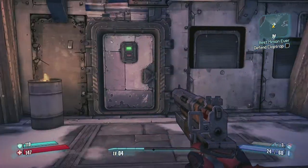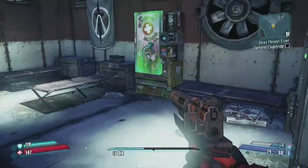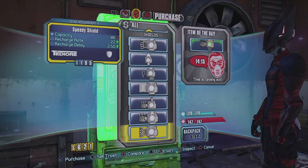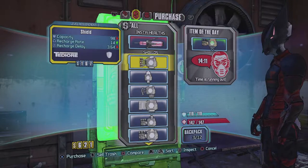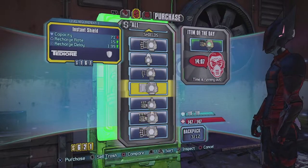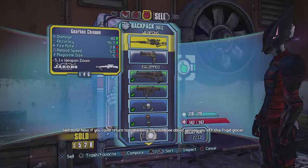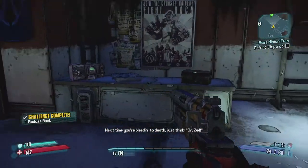A bit more backstory about this place as the resistance hub. Let's check the shop - I need to buy a shield here, which is a bit annoying because I don't really want to spend cash. The cheapest option is 167, so let's buy that and then sell the old one back.